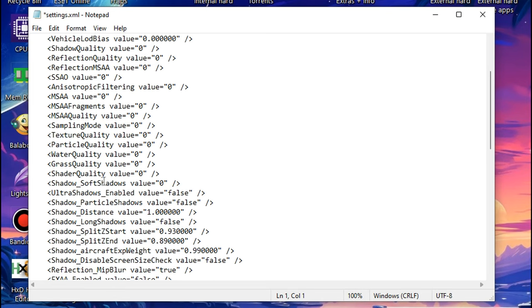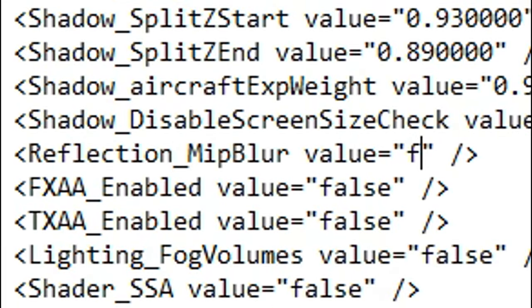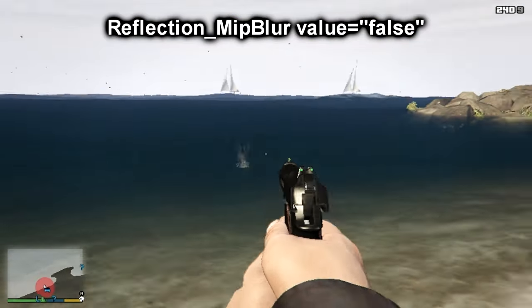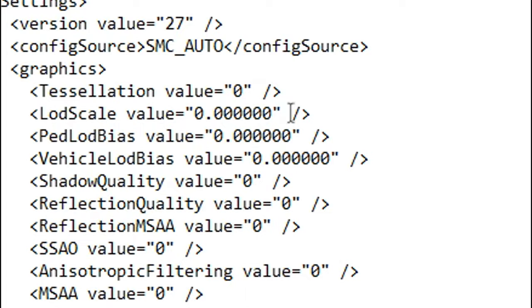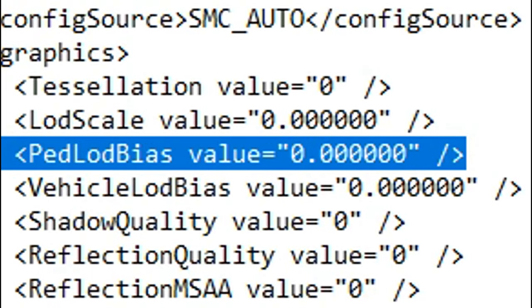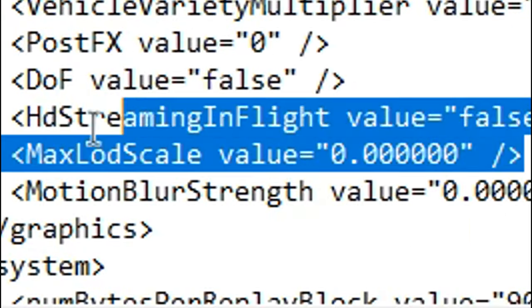If you scroll down a bit in the config file, you will find the Reflection Mip Blur value. Setting it to false disables most of the reflections and makes the water look interesting. Then there are the LOD controllers, including the LOD Scale, Pedestrian LOD Bias, Vehicle LOD Bias, and Maximum LOD Scale down below.